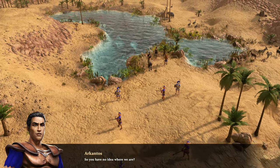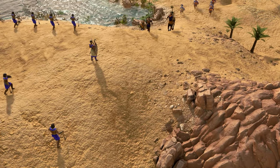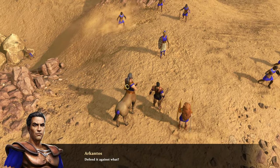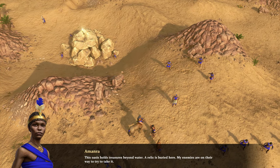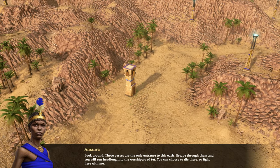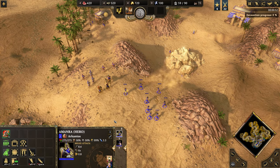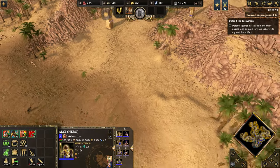We have no idea where we are. Amandra introduces herself and tells us to prepare our men to defend this area. She explains the oasis holds treasures beyond water — a relic is buried here and her enemies are on their way to take it. The only exits through the passes lead straight into the worshippers of Set. So we can choose to die there or fight here with her. Okay, we heard the lady — strengthen these defenses!